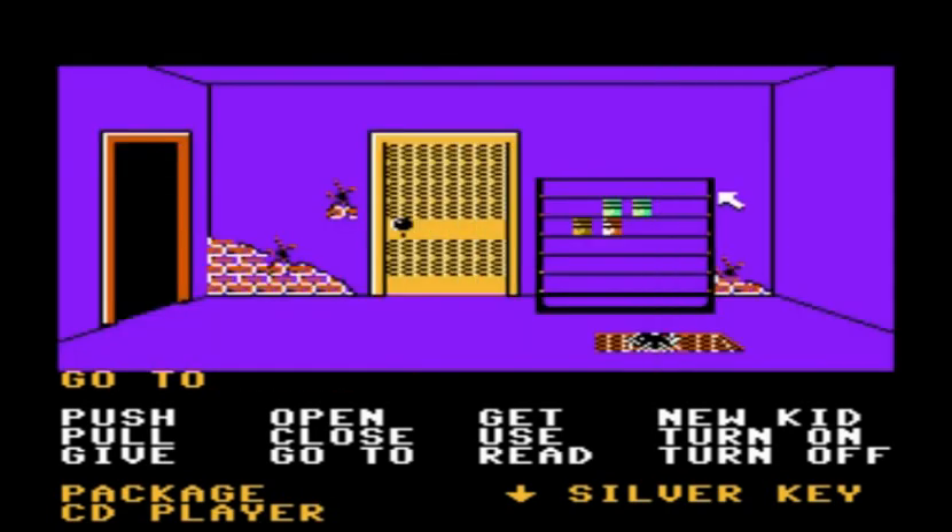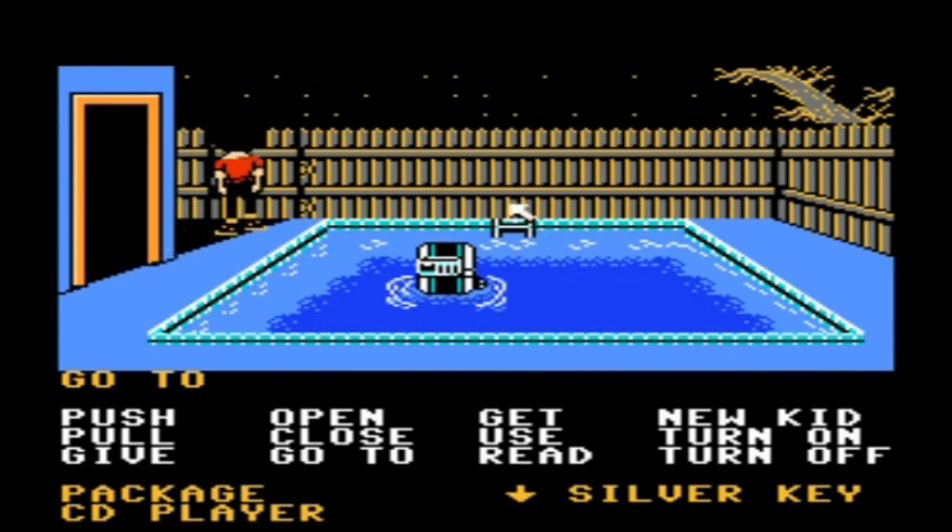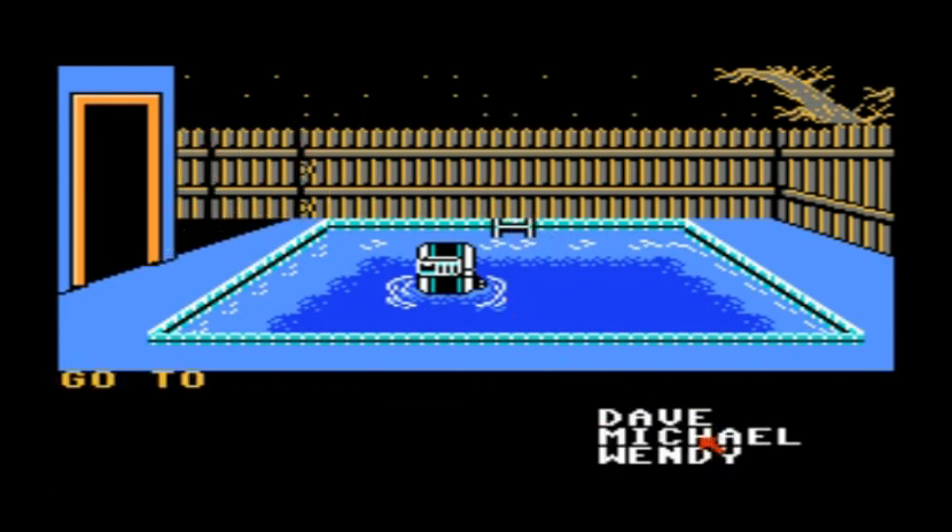Now once you're in this room, go ahead and use that silver key we picked up on the yellow door and head inside. Out here is the pool, which we'll head over to, but then switch back to Michael.